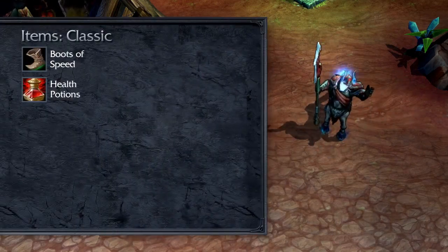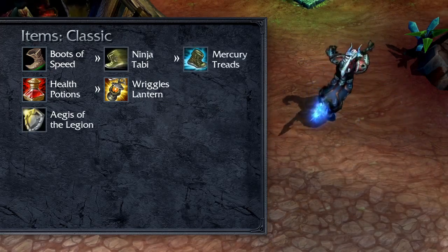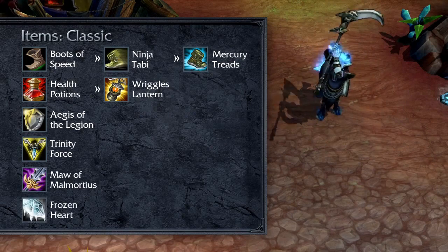In Classic, I open with Boots of Speed and 3 Health Potions. I rush for Wriggle's Lantern and Aegis of the Legion before taking defensive boots depending on the enemy team. Trinity Force is the next major buy. After, I grab a mix of damage and durability through Maw of Malmortius and Frozen Heart.